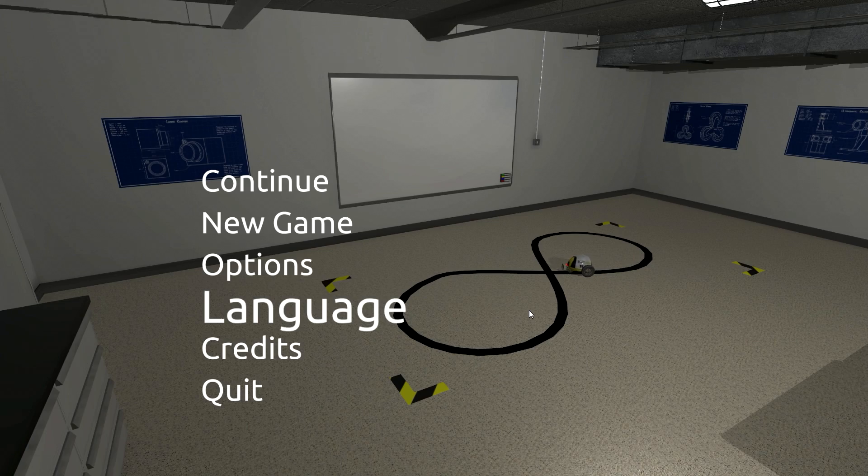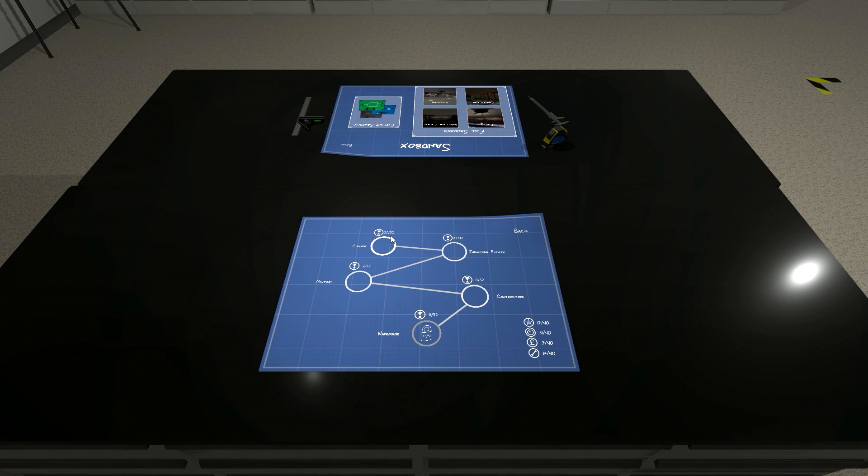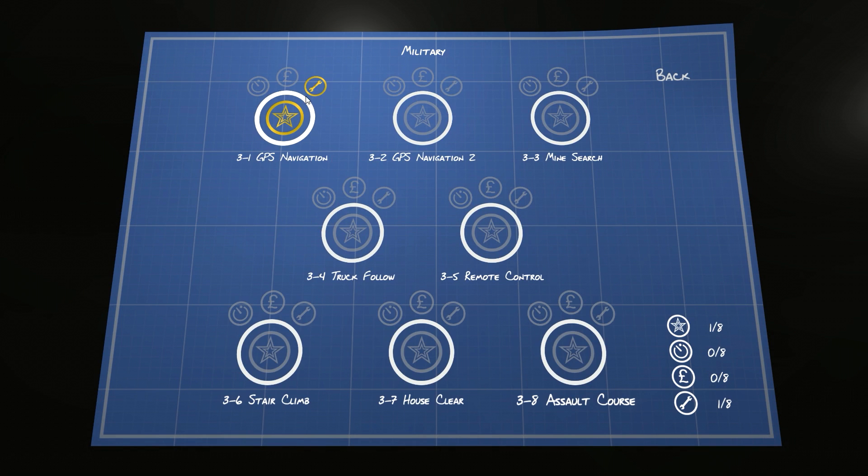Today we're back and continuing with career mode. We've finished the college and the industrial estate, and now we're on to military, then contractors and the warehouse. On the military section we did GPS navigation number one, and just to take a little break from that, I'm not going to do GPS navigation two today — that's basically the same thing, so we'll do that next week. Today I wanted to do something pretty cool.